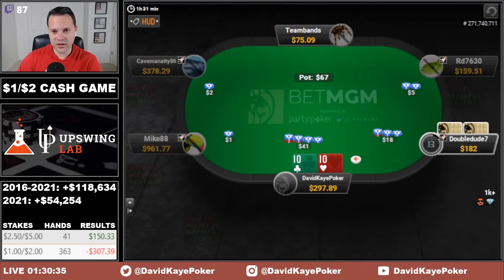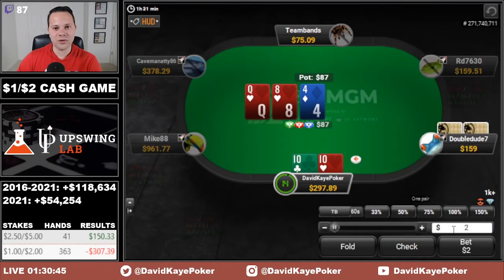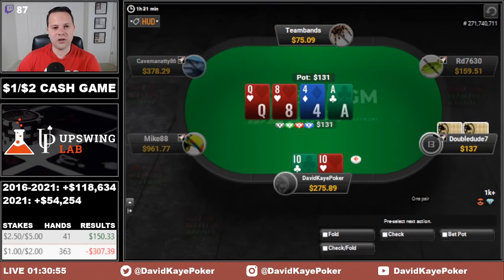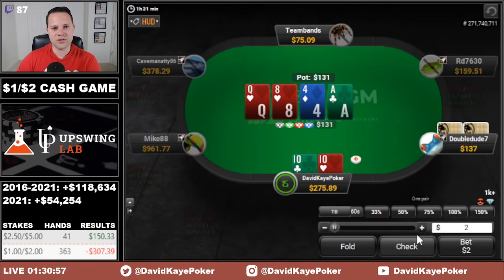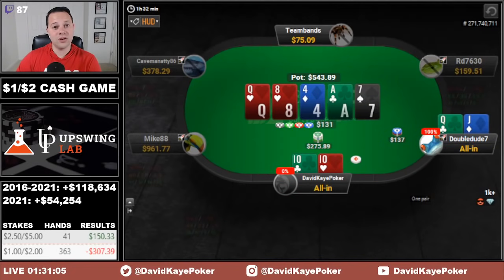We decide to cold 4-bet — pretty close spot. Once we do this we'd have to call if they jam, even though we're not feeling great about it. They decide to call. We go quarter pot on the queen-high board. See the call. Ace on the turn — I'm going to turn my tens into a bluff if they check. Trying to get them to fold the queen. They call with queen-jack, so the type of hand we were trying to get to fold ends up not working and we bluff it off.